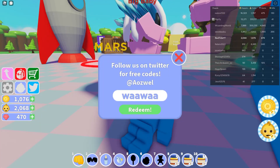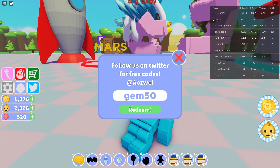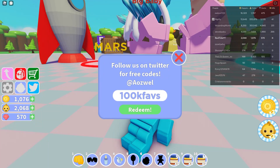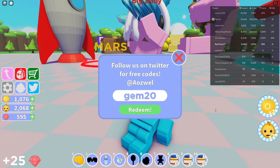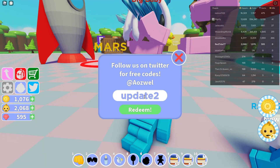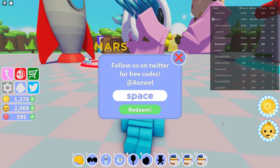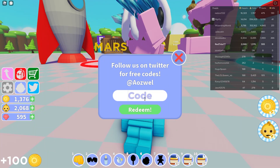Another code gives another 100 gems, and then that one was actually 50 gems. Let's go to the next one which gives another 50 gems — that's awesome. And yeah, this one gives 25 gems. We already have like 600 gems. This one gives 20 gems again, and now we're getting more than 1,000 coins. Press enter and we just got 100 coins.